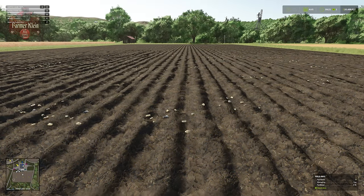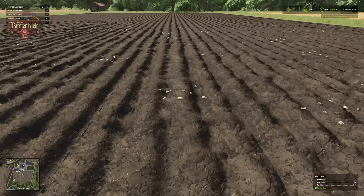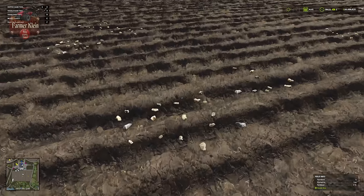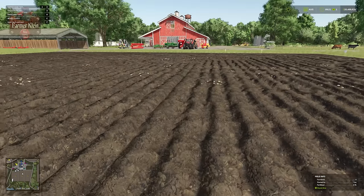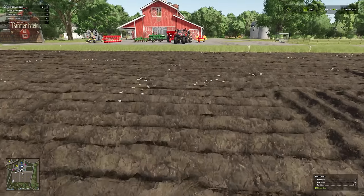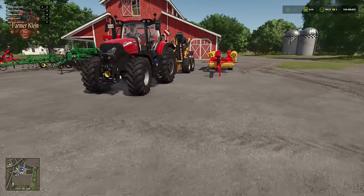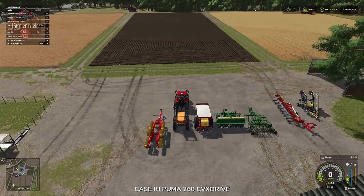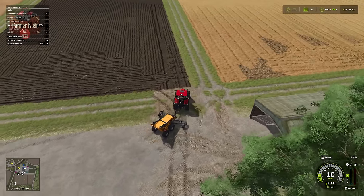A step that's not necessarily required for optimal yield, but highly recommended for minimizing wear and tear on your vehicles and implements, is to collect the stones. We can see little clumps of stones have spawned throughout the field. With small stones, we could just roll the field with a roller — that will push the stones back down into the ground. Or we could use a stone collector to pick them up. Stone collection is not a requirement for optimal yield, but it reduces wear and tear on your machinery.